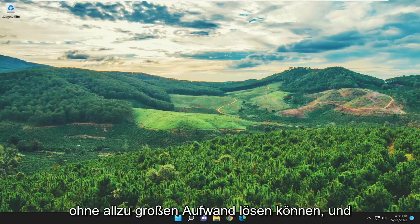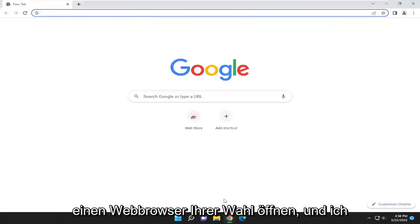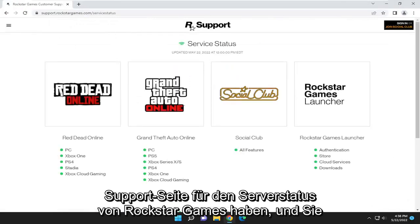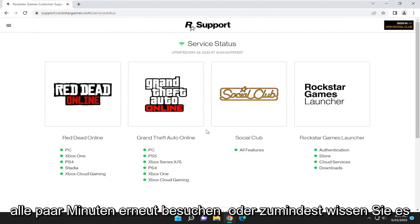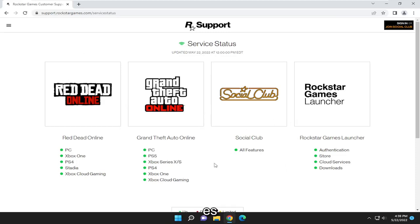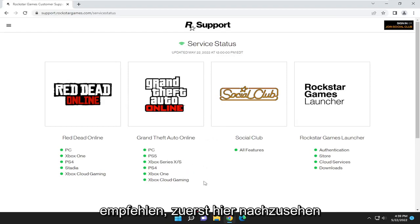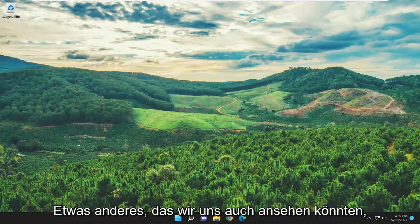I'm going to show you guys how to hopefully resolve that without too much of a hassle, and we're going to jump straight into it. You want to start off by opening up a web browser of your choice. I'll have a link to a Rockstar Games server status support page, and you may have to check back on this page every few minutes, or maybe after 15 or 20 minutes after you first experience the problem, to see if it's reporting any sort of service issues or disruption. I'd recommend checking here first, and if it's not reporting any issues on the server side, there's something else we can look into.